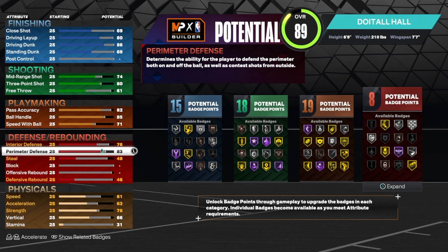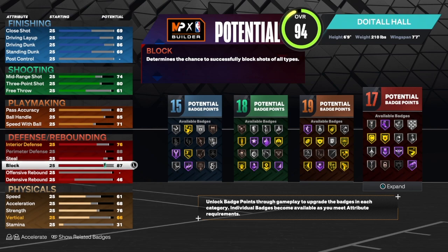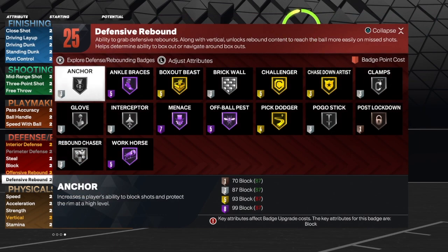For perimeter defense, we're gonna take that up to an 88 — that's how we get the two-way name. We want to be able to get on the perimeter and play some good defense because you do get silver Clamps on this build. For steal, we're gonna get that up to an 85 because that will allow us to get silver Glove and silver Interceptor. For the block, we're gonna get that up to an 87, which gives us silver Anchor, silver Pogo, and gold Chase Down Artist. We will be able to block a lot of shots. As you can see — I do not clickbait — we get those 25 defensive and rebound badges.